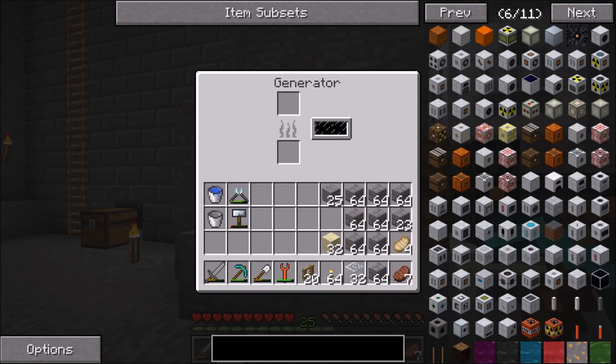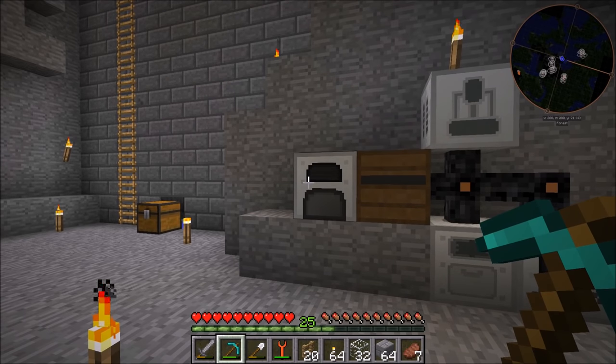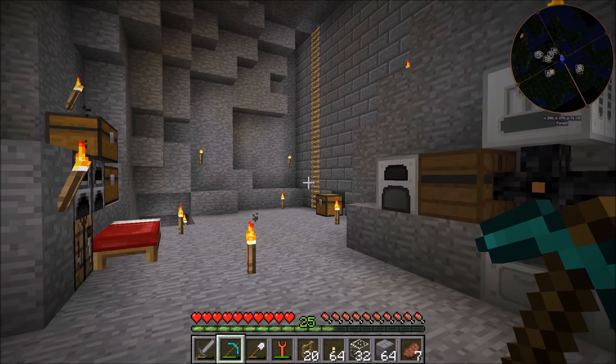It generates a total of 120 EU per piece of cactus, which is very little. We're going to see how far we can push a cactus farm to generate power. It might seem a little unconventional, but I don't want to use the typical solar panels. A lot of videos about unlimited power with IC2 are actually using thermal expansion or other mods, so today I'm going to be working on getting infinite power using just things from vanilla Minecraft and IC2.